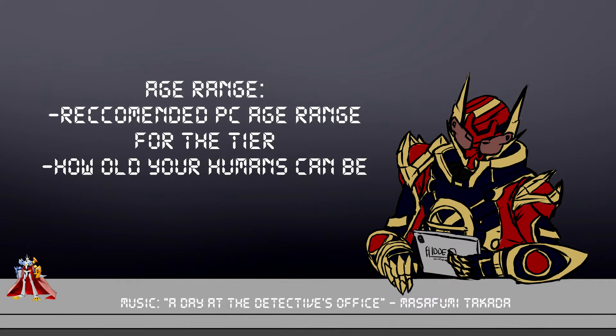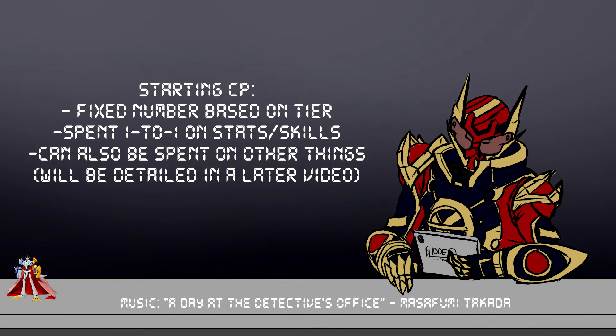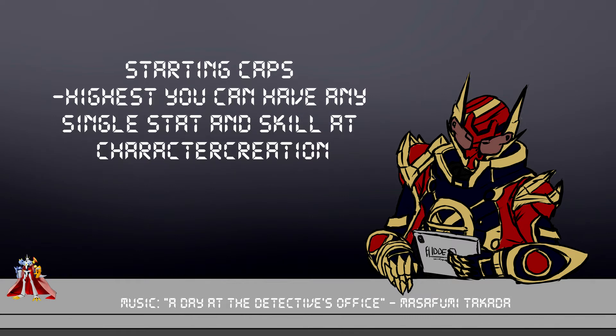Now that we've discussed campaign level, let's move on to age range — it's the recommended player character age range for the tier of play. Moving right on to Starting CP: CP stands for character points, and human characters have a fixed amount of these at start. You spend them to boost your stats and skills on a one-to-one basis. So if you want to put a point into agility, you spend 1 CP. Standard has 30 CP, Enhanced has 40, and Extreme has 50. You don't get any more later, and it's very hard to raise stats and skills with XP.